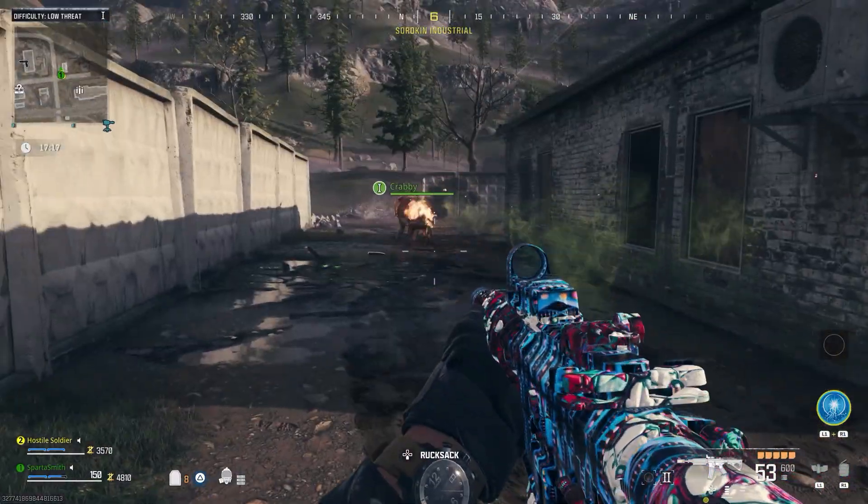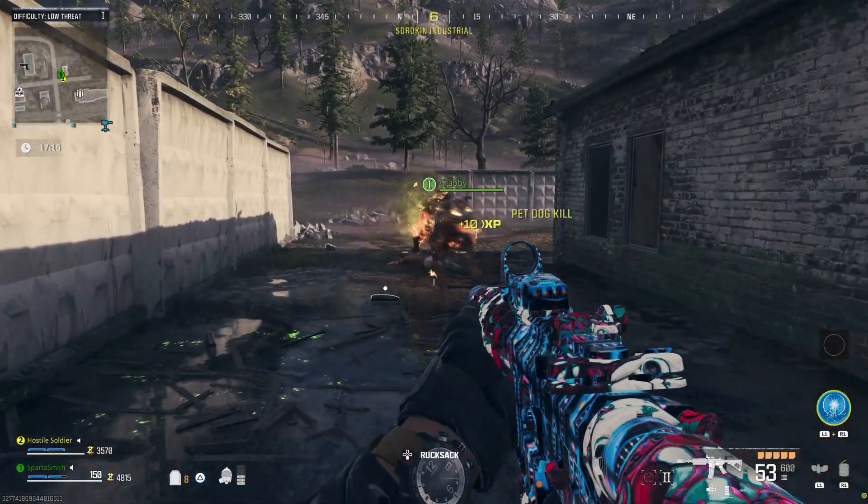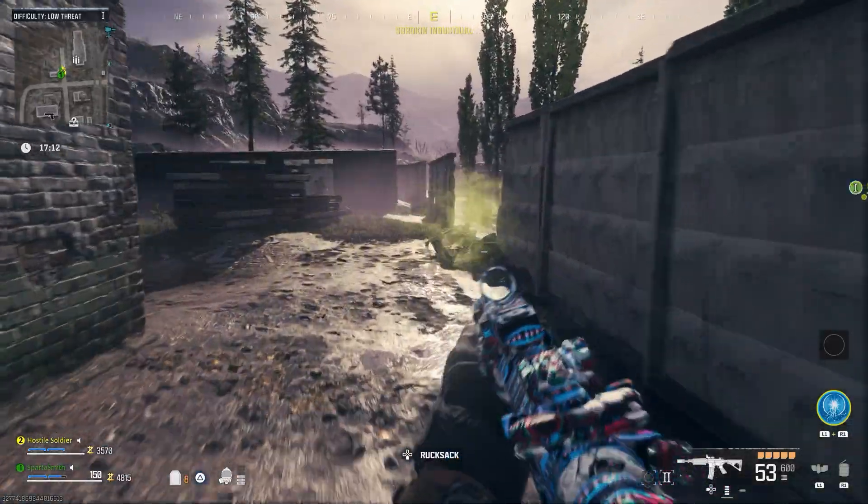Then bring it to a doghouse. The doghouses only appear when you're close on the map, so you have to be near one before you can see it. That's a quick, nice, and easy way to get it when you're back in the game.